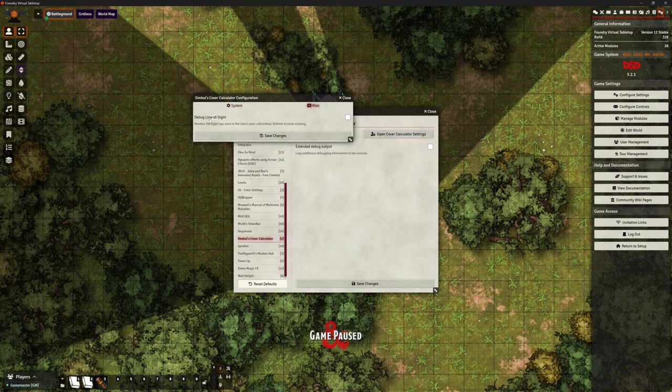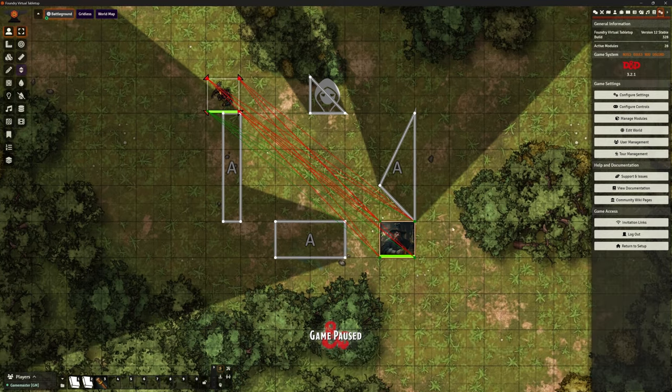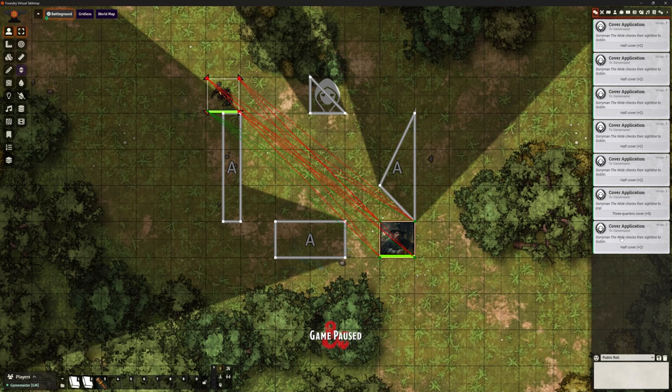There's also a debug line-of-sight option. If I turn this on, it shows you how the cover is being calculated — giving you red and green lines. Red lines show what it can see; green lines show what it can't see. That's the maths it uses to work out how much you can see. You can see just over half, but not all of it — therefore it's half cover.